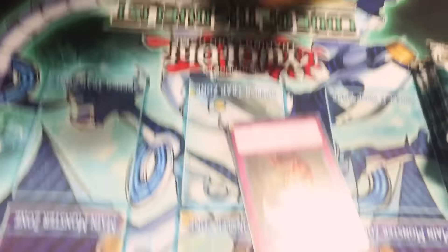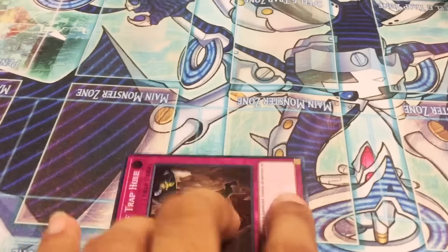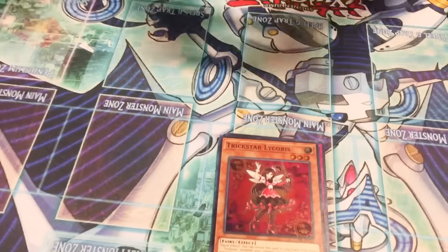So as you all know, some of the new holos are back to being holographic markers and then everything else, so it's going to keep true to the way they did it in the last set. What I'm trying to aim for here is the Trickstar — aiming for Firewall Dragon too. Trickstar is for my teammates.